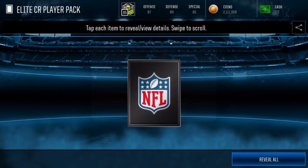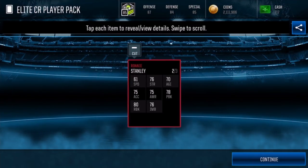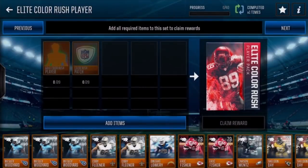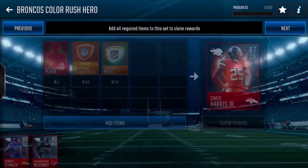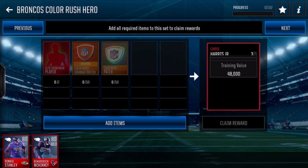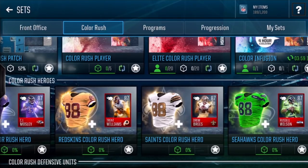Here we go with the real one — the elite Color Rush pack. They're all only 80 overall, but that's fine. Three, two, one — 80 overall Ronnie Stanley. He's not even auctionable, so that's fantastic. 15 patches — no thanks. It's going to be really tough to get these sets finished up. Oh wait, I don't have to be from the same team! Alright, I'm gonna start with the Steelers one soon.